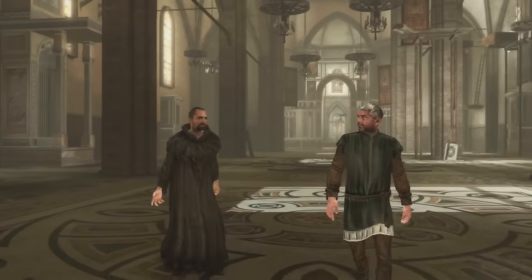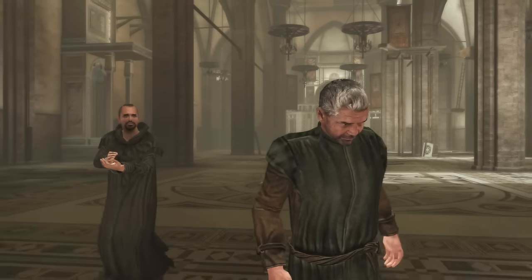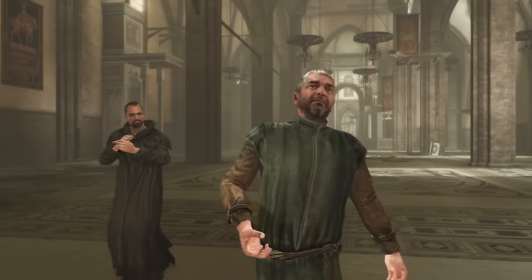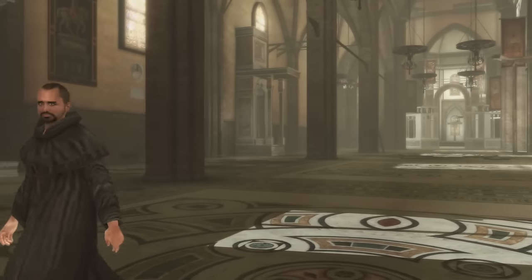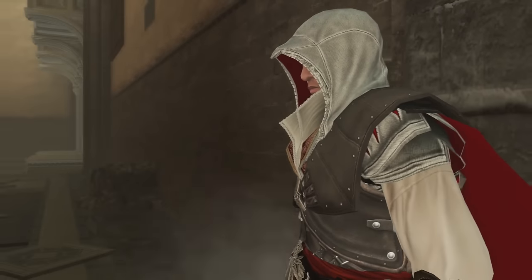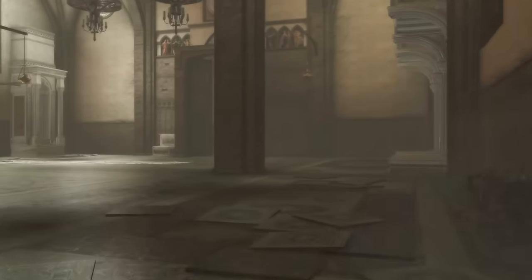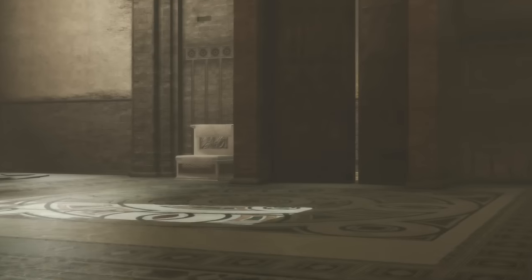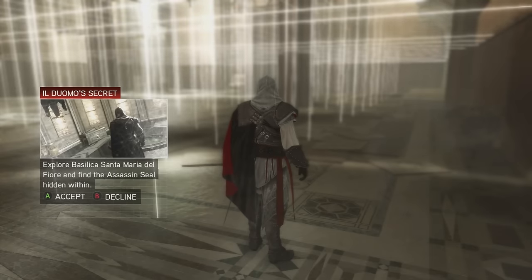Excuse my beer drinking while playing this, by the way. We're inside the secret passageway trying to get one of the tomb seals, which unlocks the Armored Altaïr. Obviously that's what you're all trying to get - the Armored Altaïr. So here we are getting our second seal in the first side mission tomb.